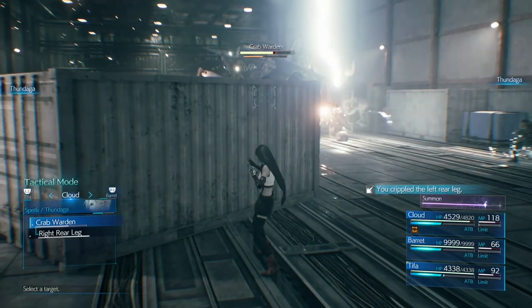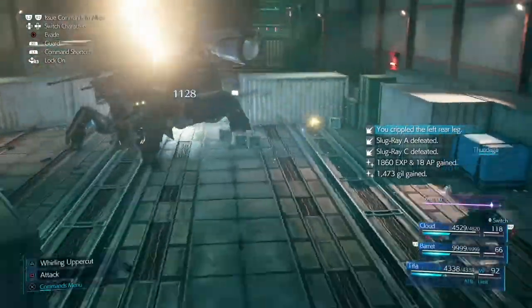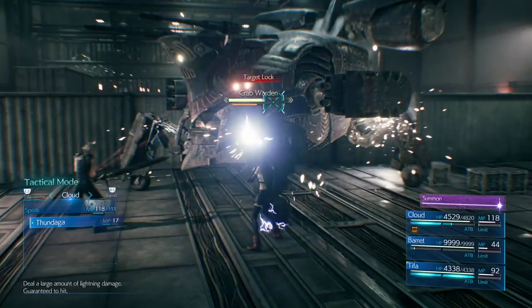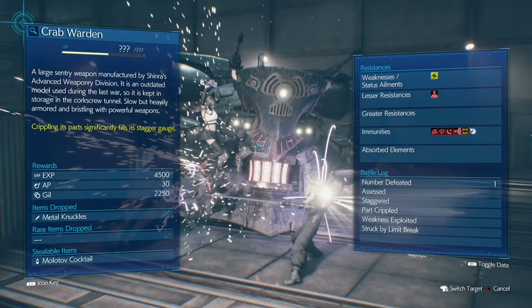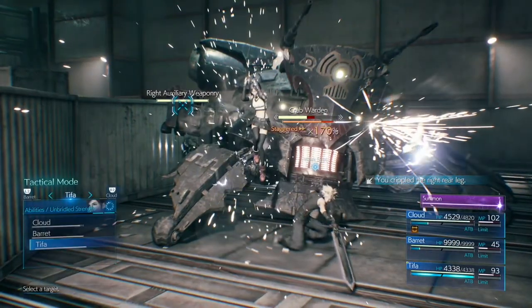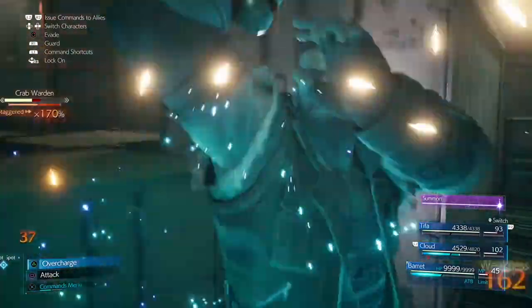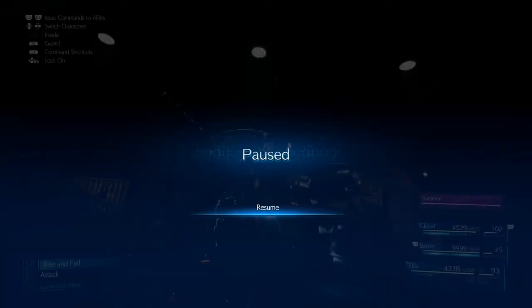Switch back to Cloud — Thundaga on the right rear leg. Then switch to Barrett — Thundaga on the right rear leg. Then back to Tifa to shoot over to him. Note: if Cloud's lightning doesn't connect for some reason, as long as you still get the stagger off, it can still work — just takes a moment longer. Once the boss is staggered, quickly build up Tifa's ATB gauge with Triangle, then use Unbridled Strength twice.